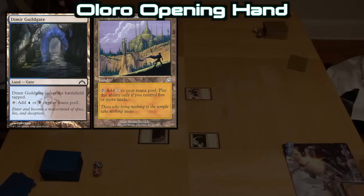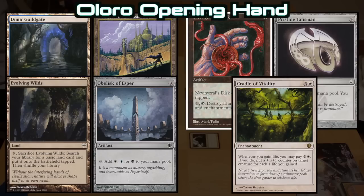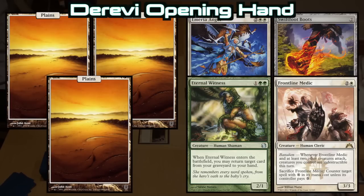Hale, piloting Oloro, kept a hand including a Dimir Guildgate, Temple of the False God, and Evolving Wilds, an Obelisk of Esper, along with Nevinyrral's Disk, Pristine Talisman, and a Cradle of Vitality. Jacob, running Derevi, kept three basic Plains, an Emeria Angel, a Swiftfoot Boots, Eternal Witness, and the one and only Frontline Medic.